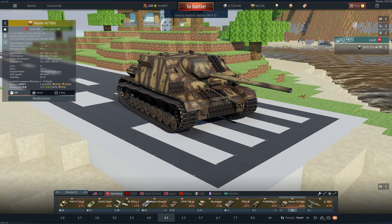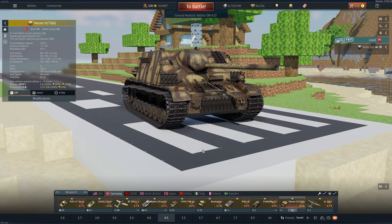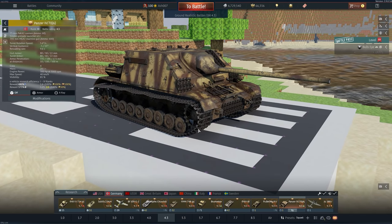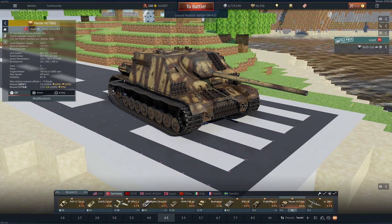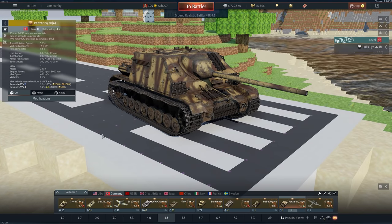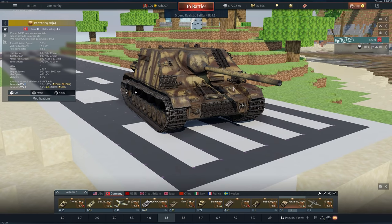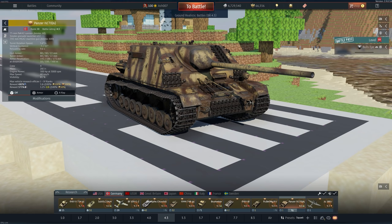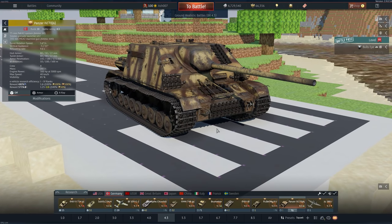Continuing with Panzer IVs, we have the Panzer IV/70(A) — nicknamed 'Fat Max' since it's bigger than a regular Panzer IV. It has the PaK 42 75mm cannon with 60 rounds of ammunition, Rank 3 at BR 4.3. It's mounted on a Stug chassis and is quite tall. It has 80mm of frontal armor that is slightly sloped, but the biggest weak spot is the driver's port — the big flat piece of steel. This is 2,980 golden eagles, introduced in update 1.41.